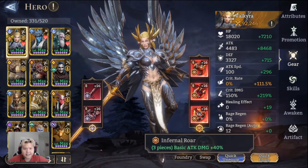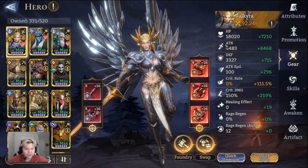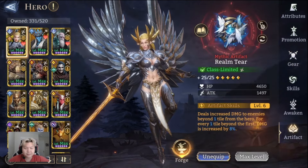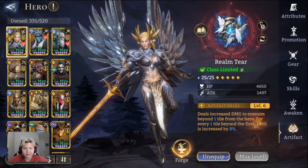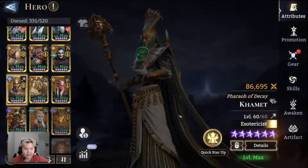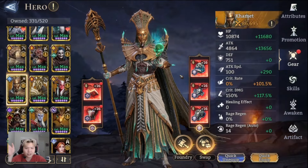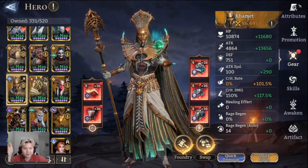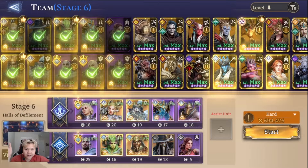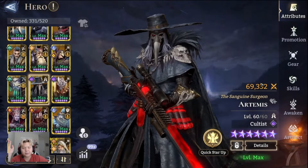She's currently in the Fruit of War set. Here are her stats and artifact — I'm using Grim Tier. That's my damage dealer for the top lane. For the bottom lane, I'm going to use Commit. Commit is going to be the main damage dealer for the bottom lane.